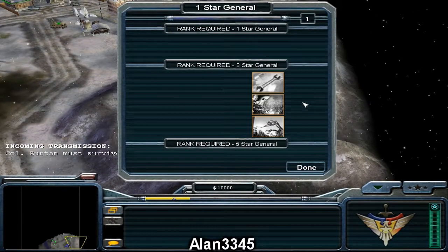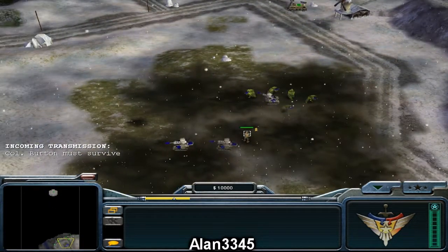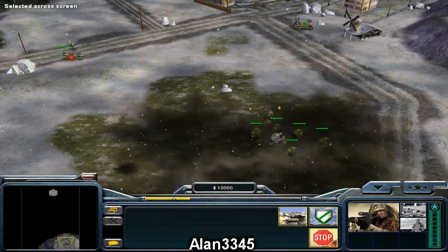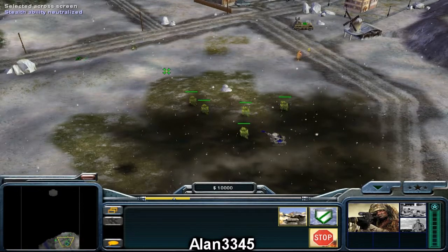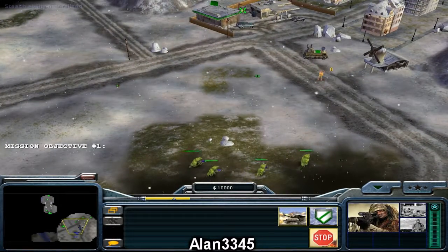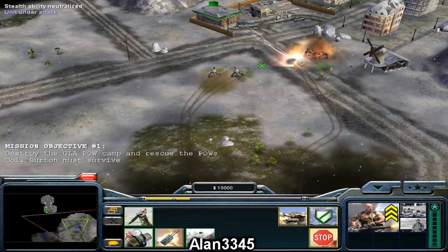General, Colonel Burton and Black Lotus are in position. Their primary objective is this secret laboratory, its location revealed by the documents captured during your last mission. Once she has completed her download, Colonel Burton must bring down the mountainside on the lab and bury it forever. The GLA have a POW camp along the route — if you free the men, Colonel Burton will have an easier time getting to the lab.